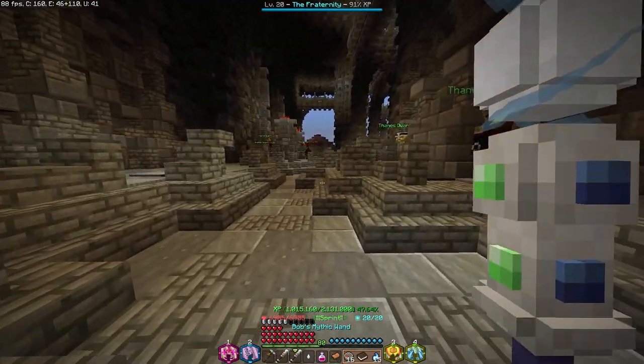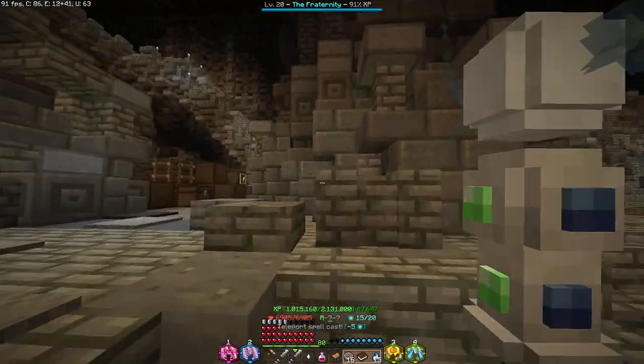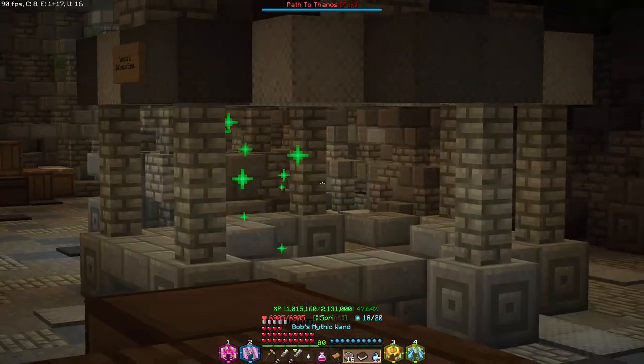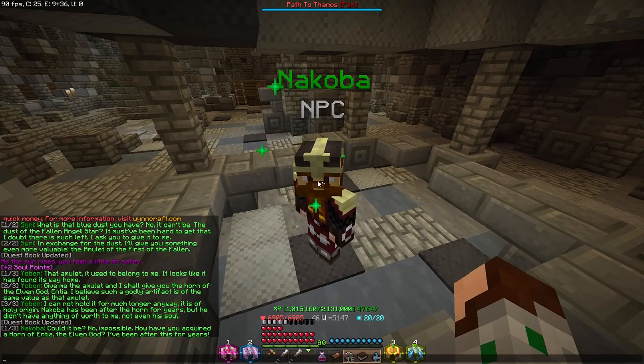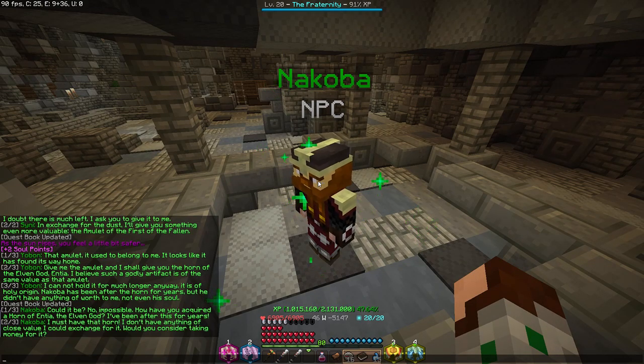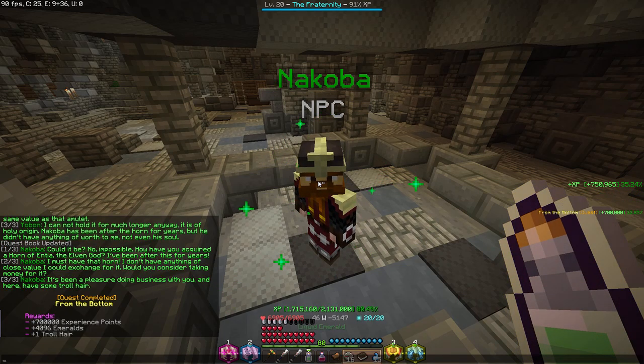Nakoba — so we gotta head back to Nakoba. I believe that he was the quest start, right? Here — take that. Could it be? Impossible — have you acquired the horn of Entia, the elven god? I've been after this for years. I must have that horn. I don't believe anything of close value I could exchange for it. Would you consider taking money for it? It's been a pleasure doing business with you. Have some troll hair. And that's it — quest completed: 'From the Bottom.' 700,000 experience points, one liquefied emerald, and one troll hair.